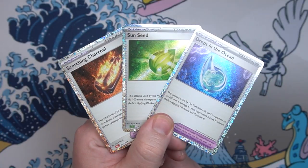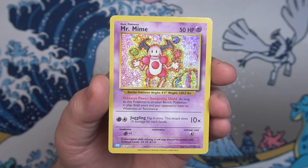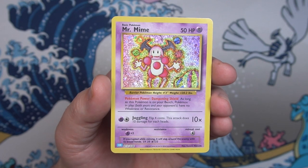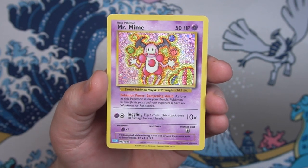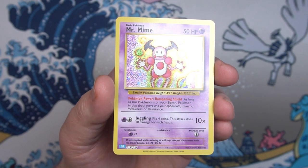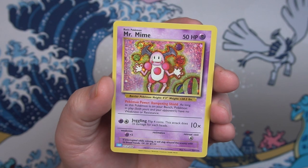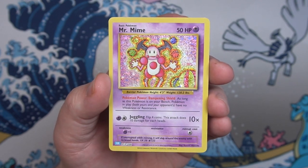All three of them look fantastic and shiny. Last but not least we have got the Mr. Mime promo. I don't know the full story behind this — I just know that it wasn't released before, but there we go. We got Mr. Mime with that cool looking holo foiling on it. I actually really like the artwork on this card as well. Nice little addition to the collection.